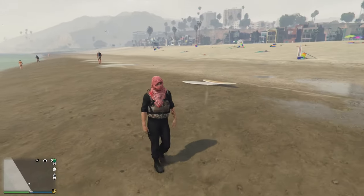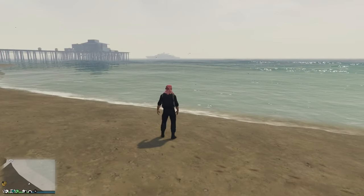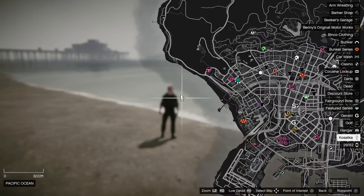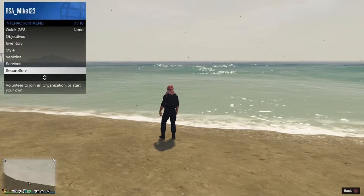And yeah, you will be able to locate your submarine on the map. And then if you want to get there, go back to services and click on request a dinghy, so you can go boat out to it.